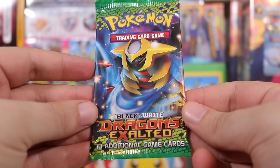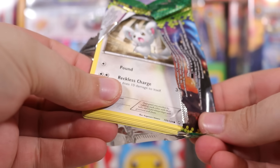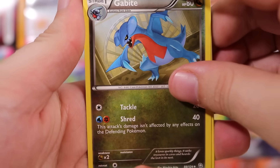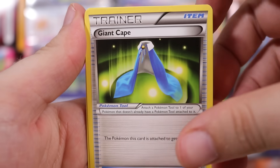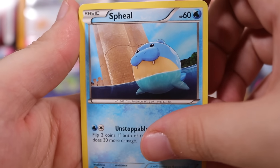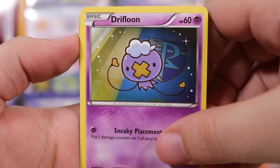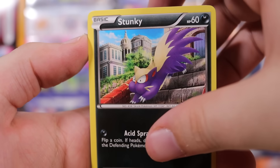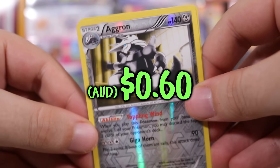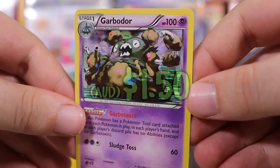We're going to do another Dragons Exalted. I remember doing my whole first box of these back in the old days on this channel — good times. I think I got some Rayquazas. There's the code card. G'bite, a dragon, a cape, cement, a special energy, Minccino, and Spheal — you just want to punt that thing. Drifloon, Stunky, and Aggron as the reverse — that's a nice one since it's star rarity. And last of all, a nice little holo: Garbodor. I'll take that.